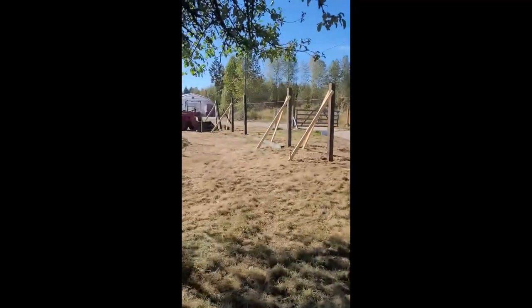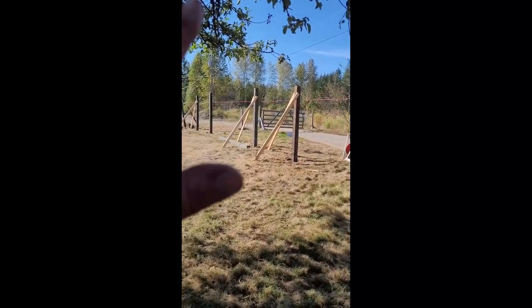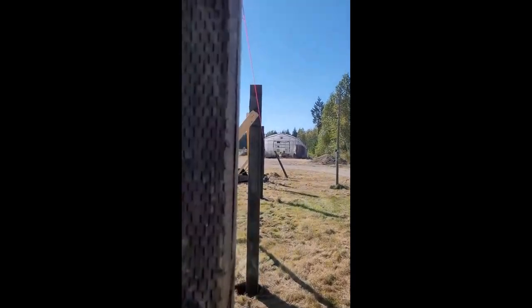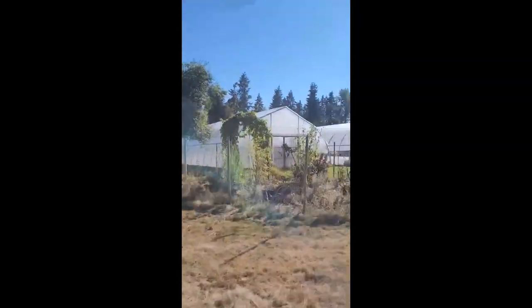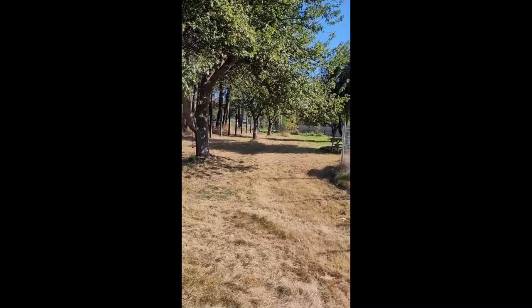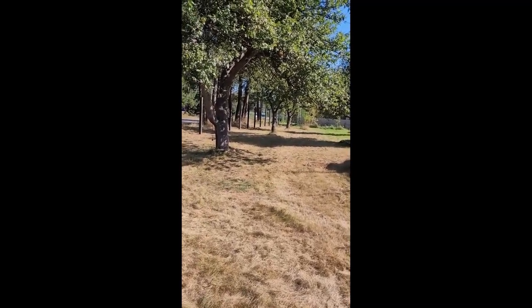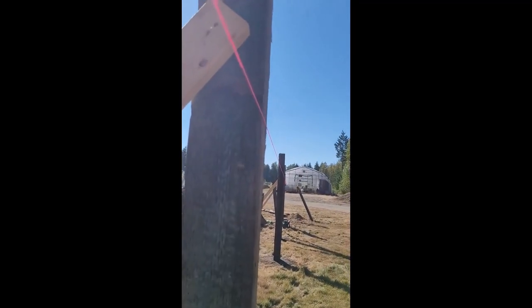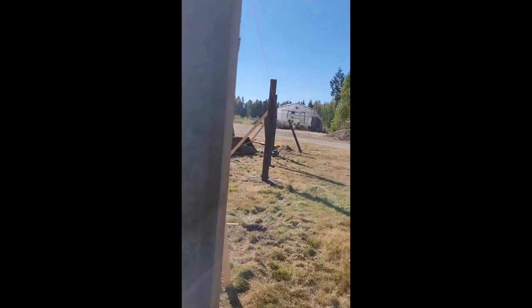Once the corners are up, put a string line between them and get all the posts to line up so that the face is flush. This one's not in yet — I'm looking right in the sun here — but the face is flush. This one needs to be a tiny bit further. That's another thing to keep in mind: the wind does affect the string lines in this case because they're really long runs — about 250 feet along the front, maybe even a bit longer. I've got 500 feet in total. You line up the front face so they're all perfectly in line.